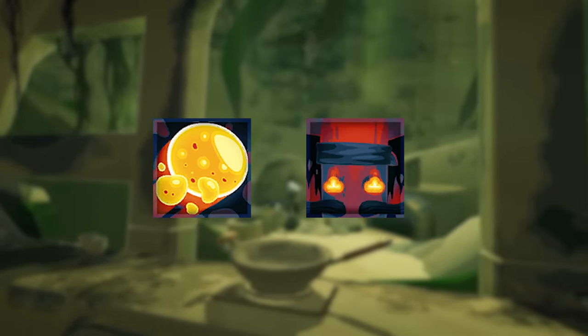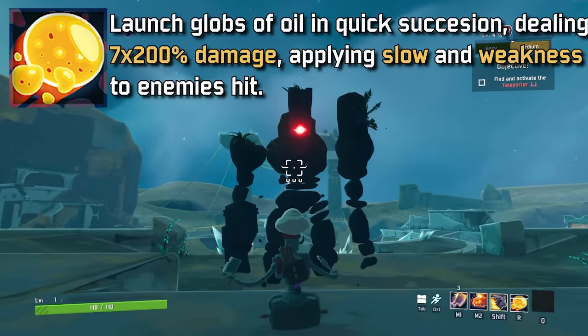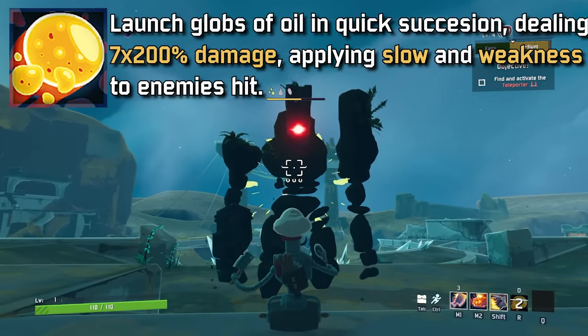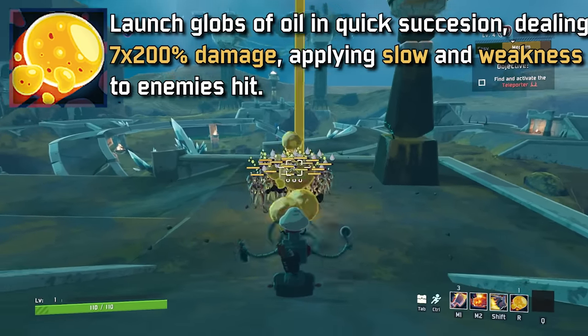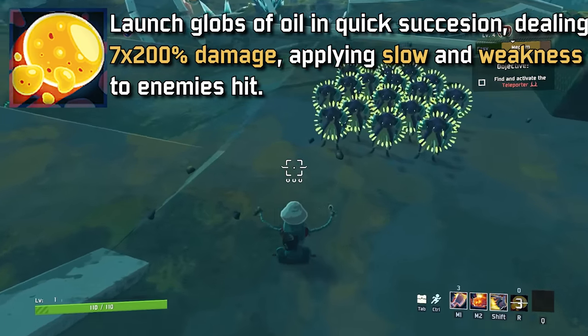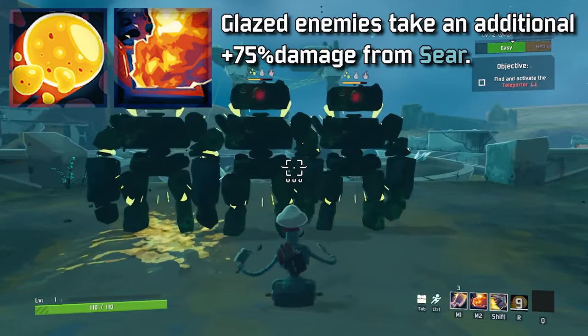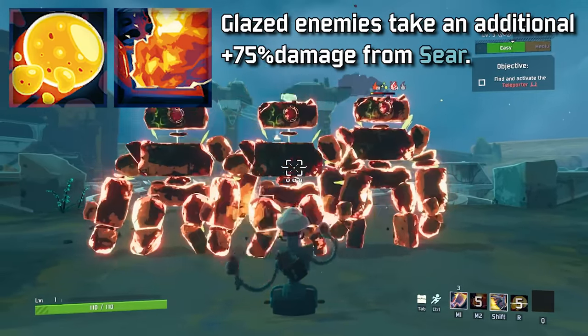Chef has two choices for his special ability, and one is a lot better than the other. His default special is called Glaze, and it fires 7 globs of oil that deal 200% damage each and applies slow and weakened. This is both an amazing source of AoE and single target — you can aim it so it spreads amongst a group, or aim it directly at one enemy's feet for a huge blast of damage. And as mentioned, this is the ability that increases your Seer damage, so always nice to throw it out after using Glaze.